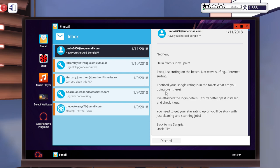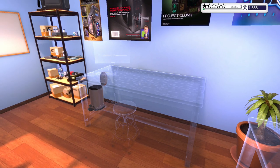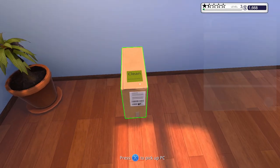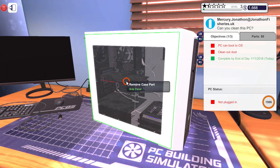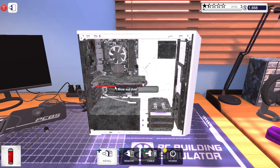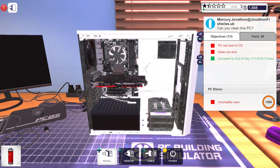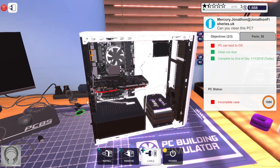We unlocked our second working bench but it's going to cost us $1,500. I'm going to wait a little bit until we do that — I'm going to clean out this PC first and hopefully get some money to buy our second working bench. Another dusty computer — compressed air. Seems like everything is blown out. Now I just have to see if it boots. Of course it's going to boot, I just blew a little bit of dust out — it's not going to break anything.